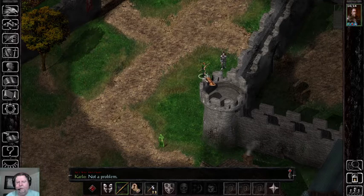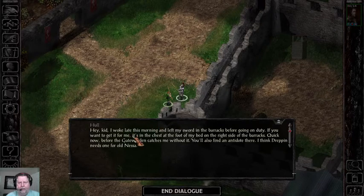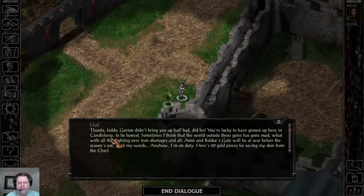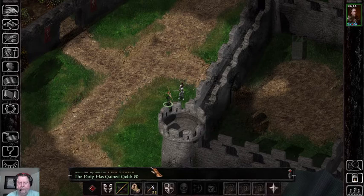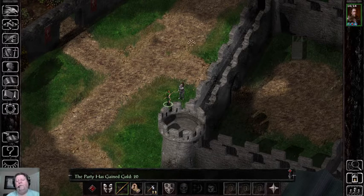Hull also has a charisma-based response. With less than 18 charisma he gives you attitude and only rewards 10 gold, but with 18 charisma he thanks you nicely and gives 20 gold instead. He says 'thanks kiddo, Gorion didn't bring you up half bad.' You won't get that nice response without 18 charisma, and there's our 20 gold pieces instead of 10.